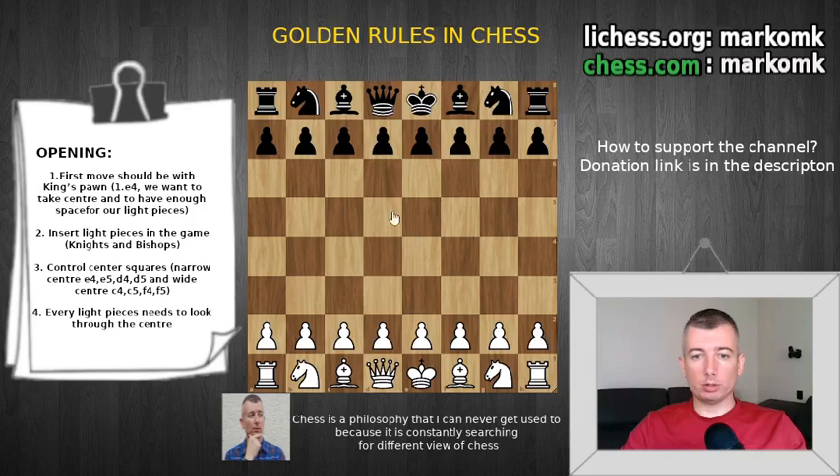So the first move should be e4. Why e4 and not d4? Because when you play e4 you will stick with basic ideas — to develop your kingside first and then to castle. If you play d4 first, then it's a more strategic position.